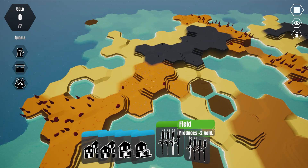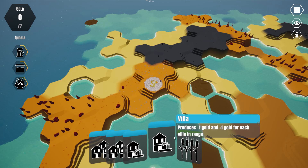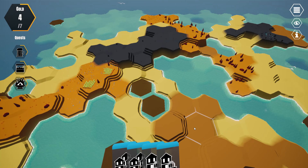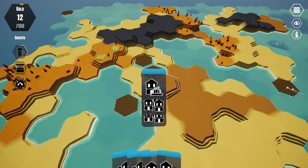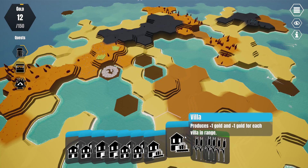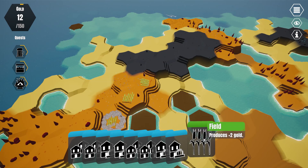Next we'll put in the fields and make sure that they are on fertile ground. After that are the houses and villas, although we've just unlocked starter buildings here which has given me more. Let's continue putting out fields.